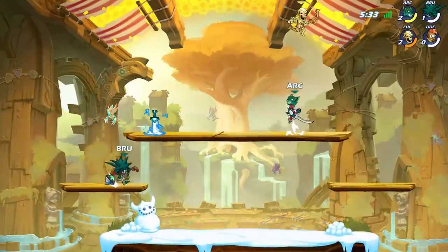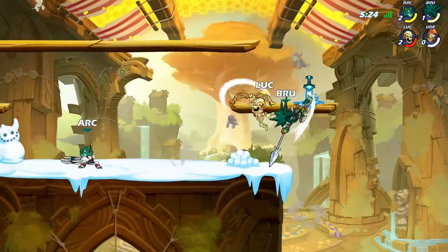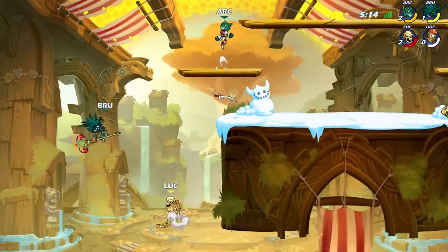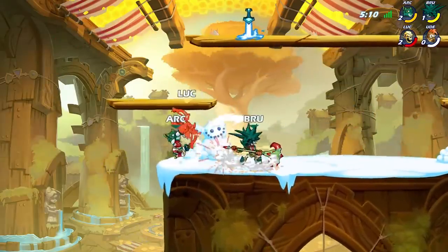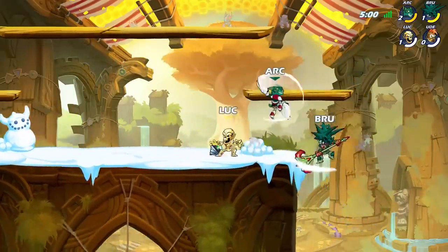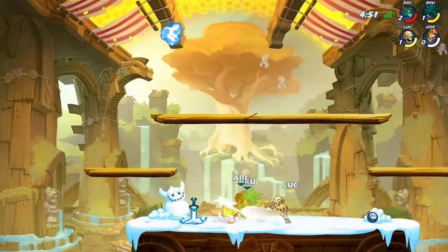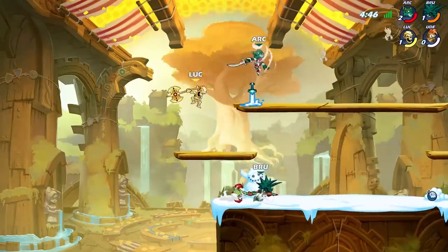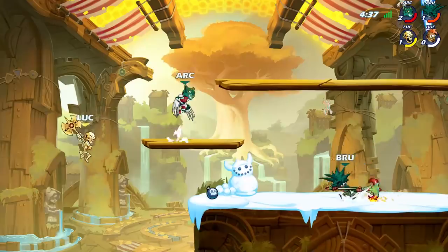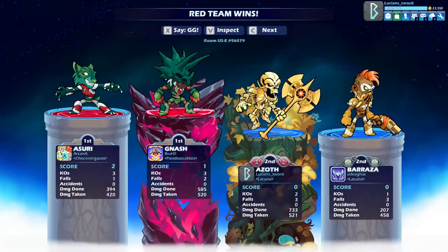That was calculated. These guys are lucky team damage isn't on. It's gonna be really hard to 2v1 them when no team damage is on — that's the only thing that's not very good about friendlies. I tried to chase dodge but it was too late. I had those guys too. GG, GG.